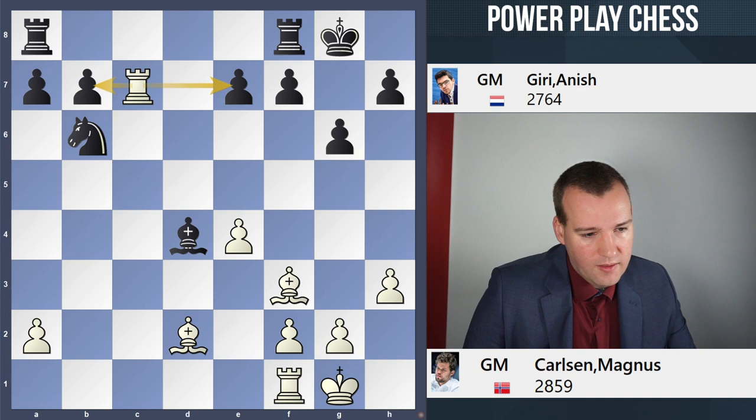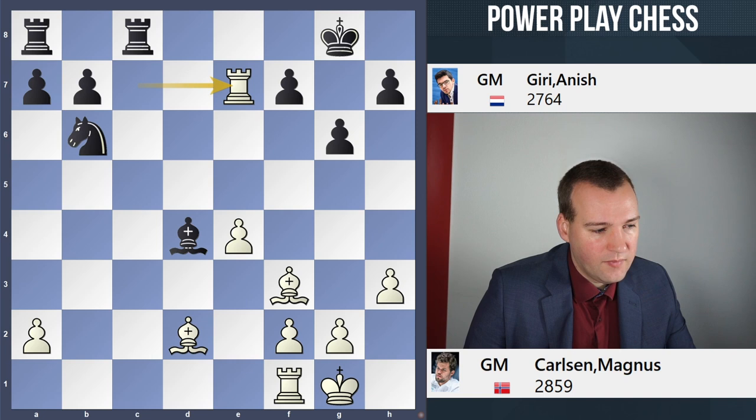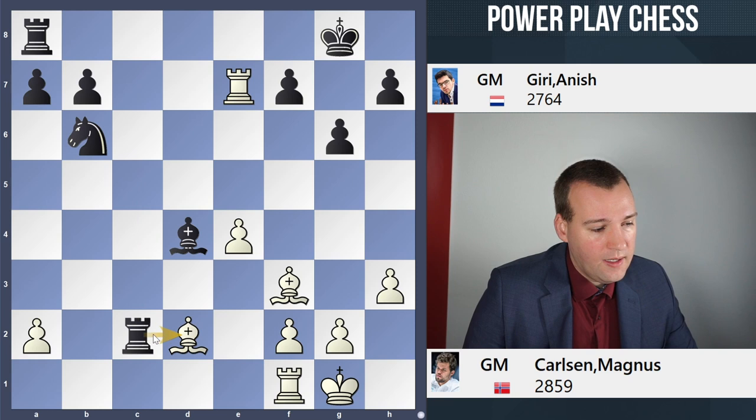But Giri had a different idea in mind. Instead of playing e6, he wanted to play it as active as possible with the move Rfc8. After Rxe7, his idea was to enter himself with the rook on the 2nd rank, hitting the bishop, hitting the pawn on a2, and keeping an eye on the pawn on f2 as well.